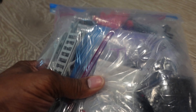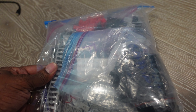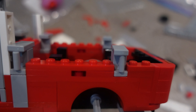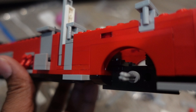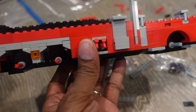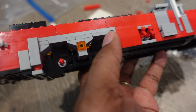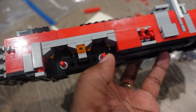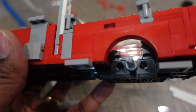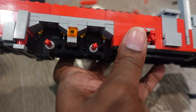Alright, so this is — I hope — all of the pieces. We'll see. Alright, so I'm like halfway through. The instructions actually had me confused because they say you're supposed to have one red and two gray, but actually you need two red and one gray.